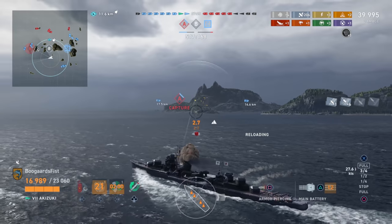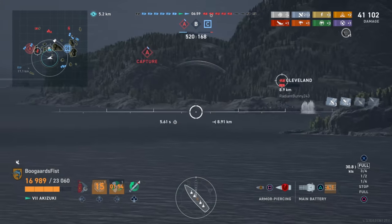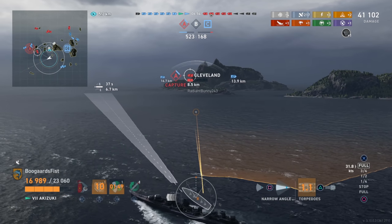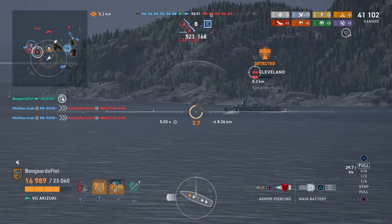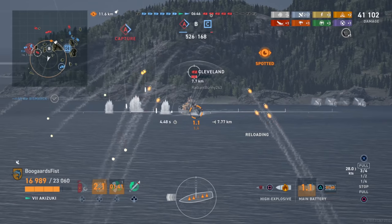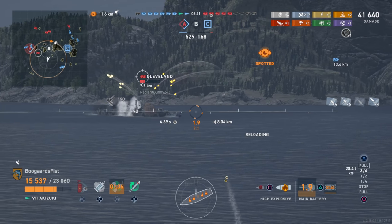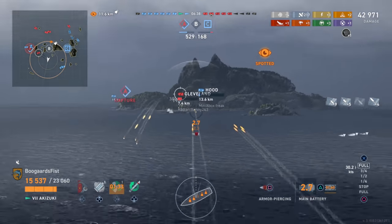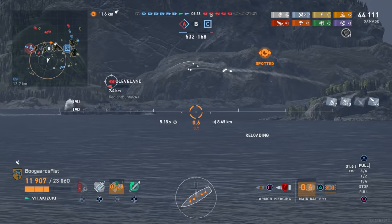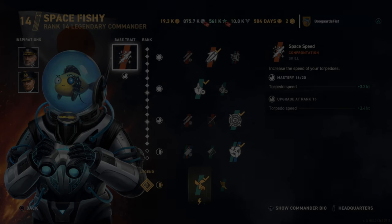Akizuki is kind of a clunky little bugger to move around — lowest speed at the tier. Concealment is pretty good, and AA is something newer for these destroyers; it does have about the second best AA at the tier, which should be considered. But the main thing about the ship is the great HP and high damage per minute. This is a great division player's destroyer. If you can get this paired up with teammates that are going to help protect you, you can do some awesome things. That rounds out the bottom half at number six.